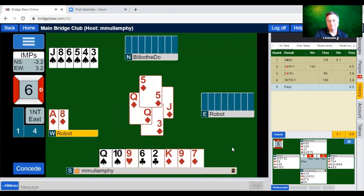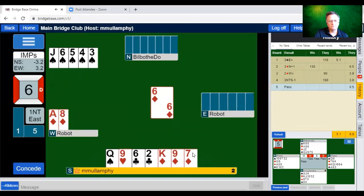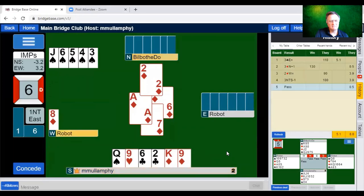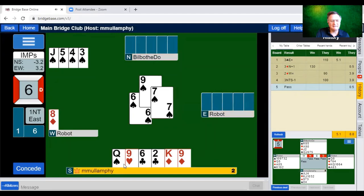Strange play from declarer. I can insert the nine here now, and that will force the eight. I certainly don't think they're going to play the eight — but will they? Let's play the seven. Hopefully partner will play low here. Well done, partner — you're a champion.